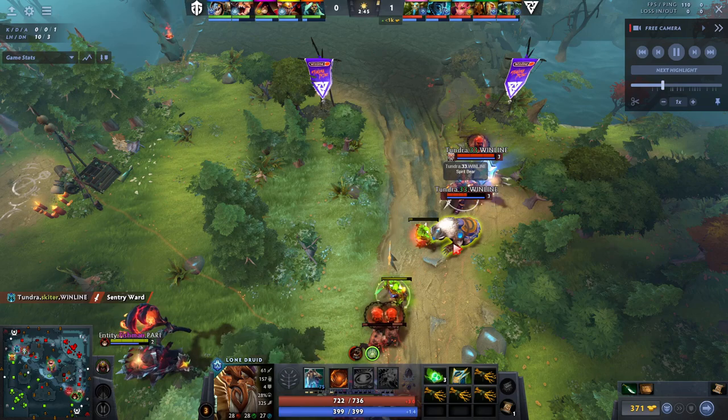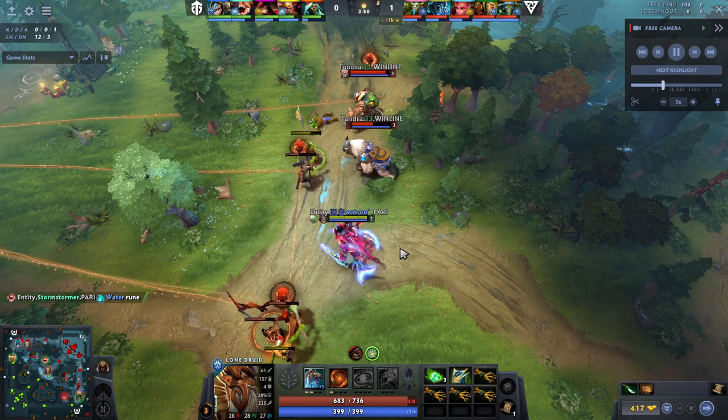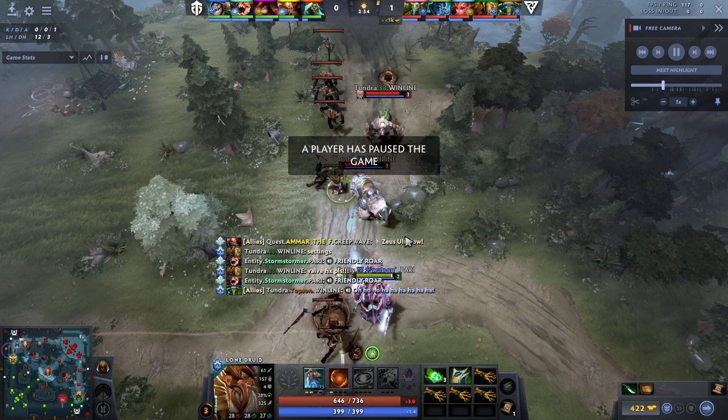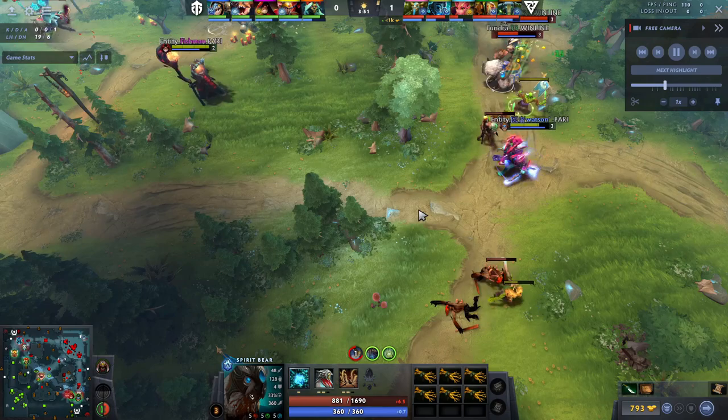This Diffusal rush is primarily something you see on offlane Lone Druid. Carry or mid Lone Druid typically gets Treads first and then Diffusal. But in the offlane we're not as farmer-oriented, so having that early Diffusal is just super powerful. With this build you get Diffusal at around minute six or seven, and it's just very difficult for most heroes to deal with that.